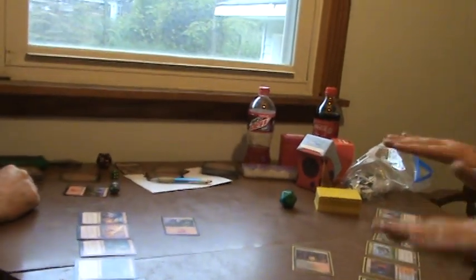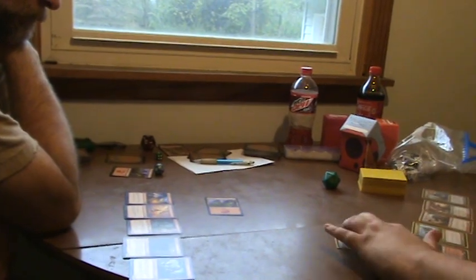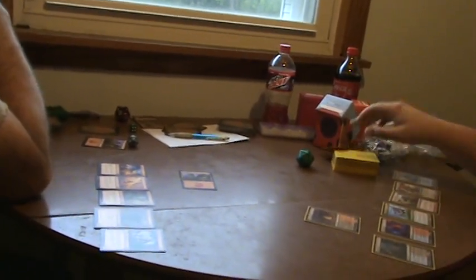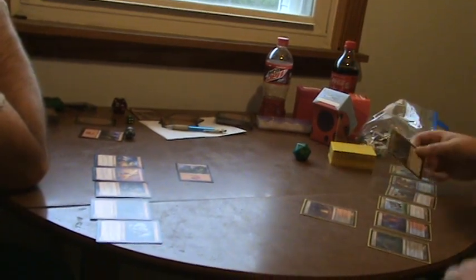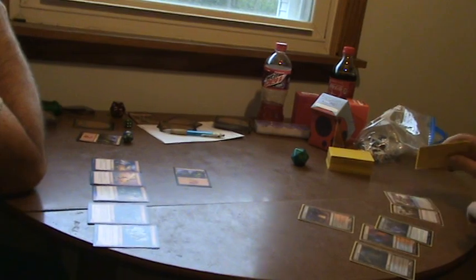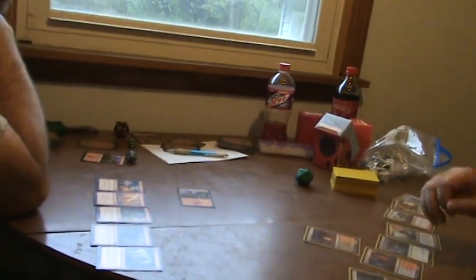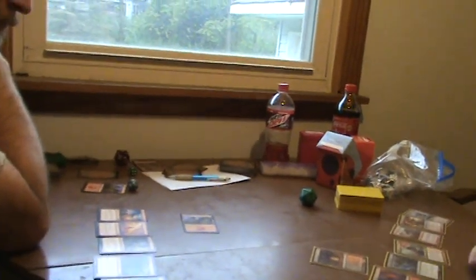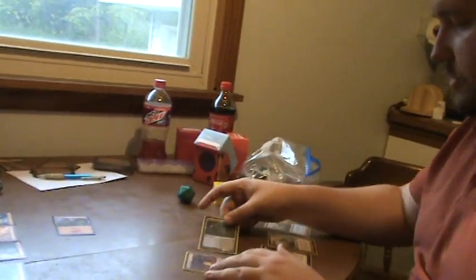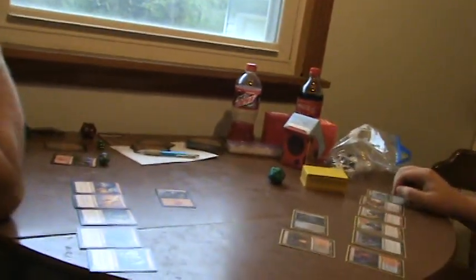So it goes to your second main phase where you have nothing to do because you're out of mana. It goes to me. So I untap, I do any upkeep that I have — which I don't have any on my cards — and I draw. I've got an instant that I have nothing to do with, but it needs black, so I'm going to play a land that has black available to it for a later turn. It comes in tapped. I have nothing to do with my one mana, and I will pass the turn to you.